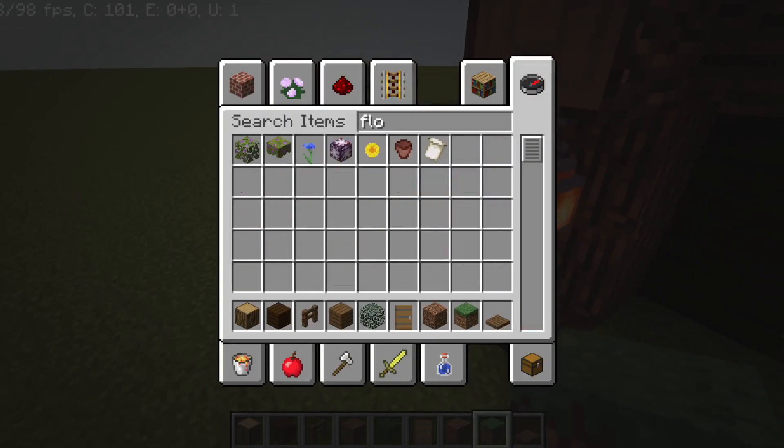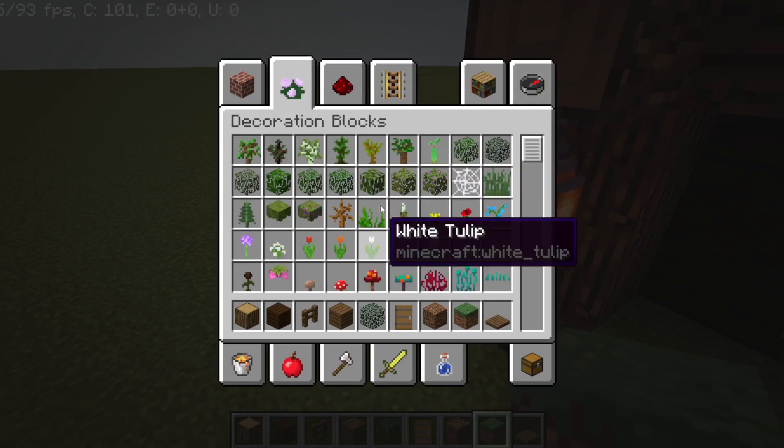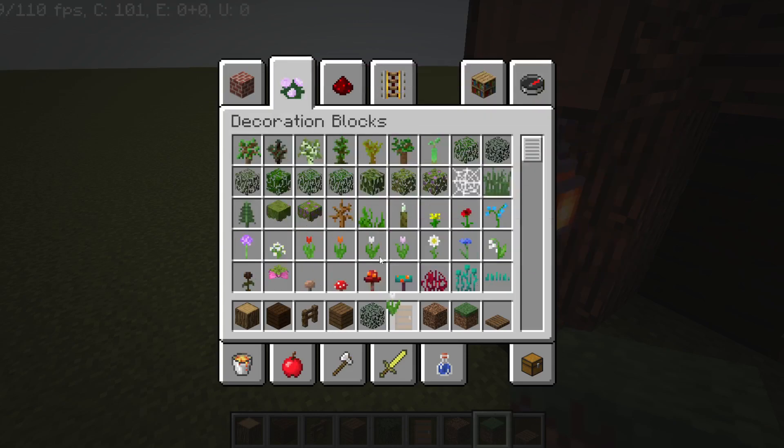Now you can use the flowers of your choice, but I am going to use white tulip, dandelion, and blue orchid.